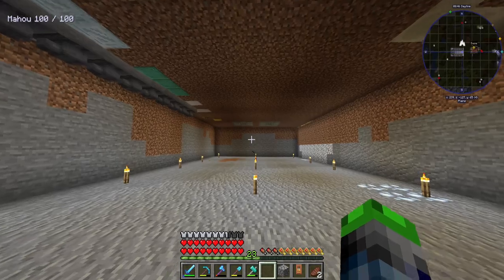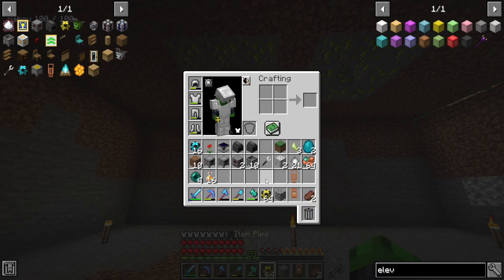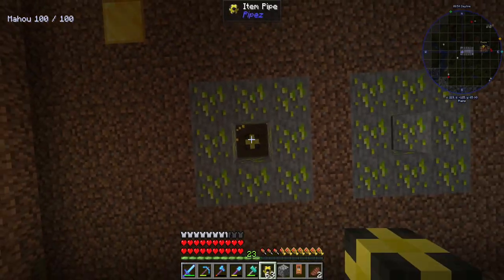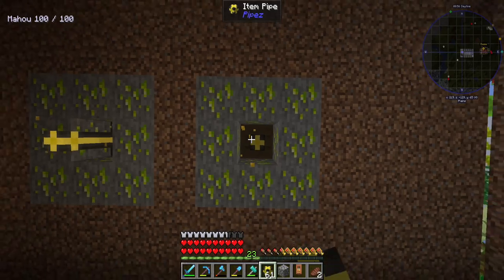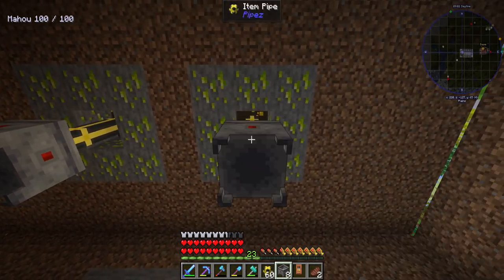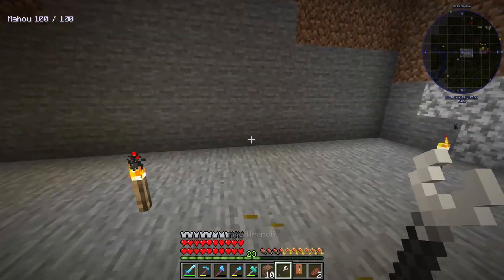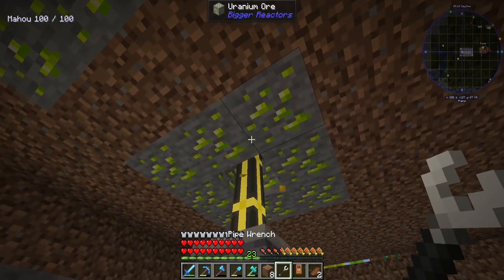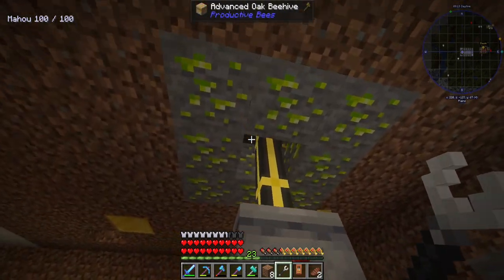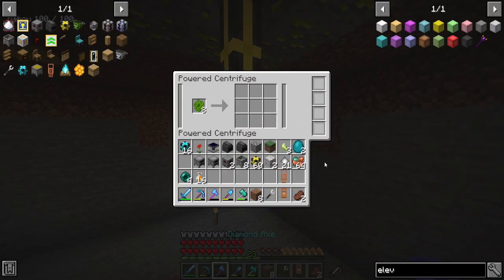We've got our elevator block here — very cool. We're underneath the bee area now. What we need to do is get the honey out of the beehive and come down here. If we go ahead and click that with the wrench — bam, pulling it out. We got the radioactive combs there. As soon as these things have power, we'll be set.